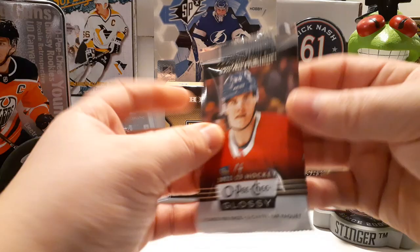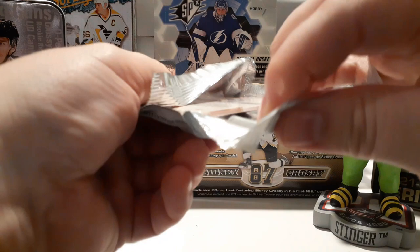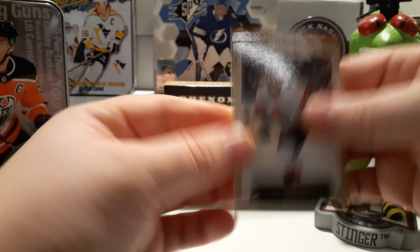On to our OPG Glossy — our final hope at a decent rookie. Jake Sanderson, the bronze — not sure what that's supposed to be. Shane Wright and Dylan Holloway. Not too bad there.